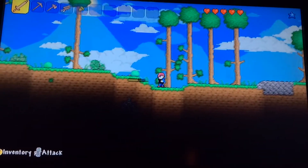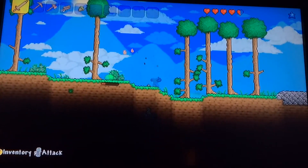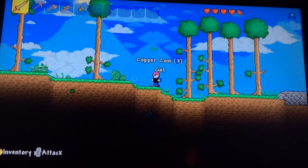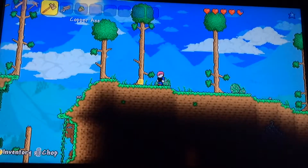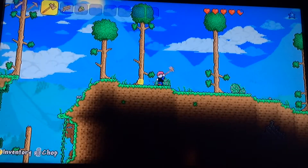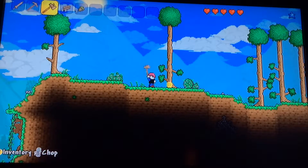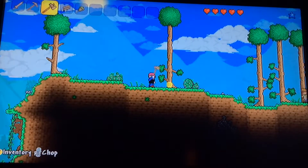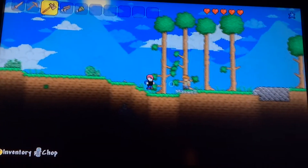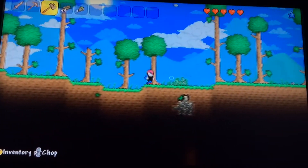Get back! Green slime — I got a copper coin and some gel. Don't want to die already. Okay, we've gotten off to a semi-decent start. Let's just get a tree. All right, we are looking golden — I'm gonna get another tree.